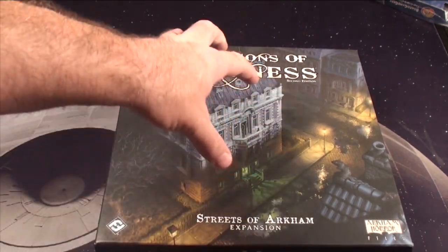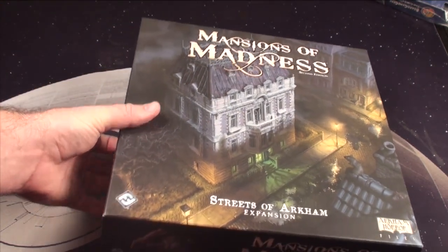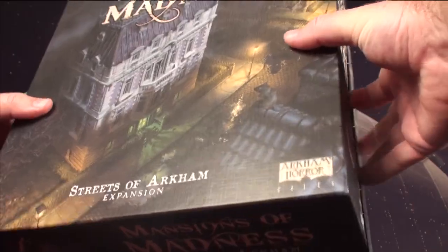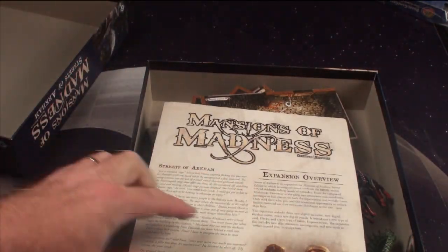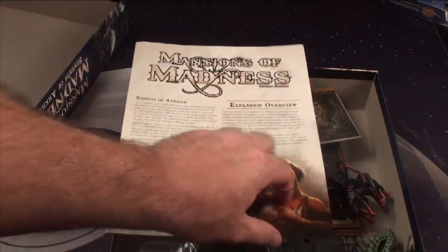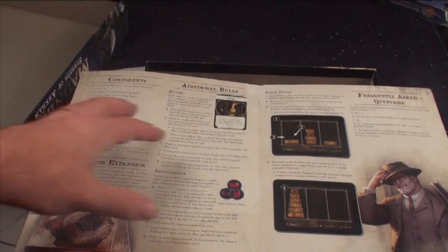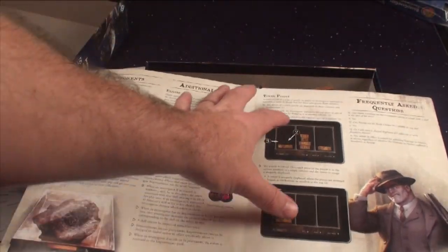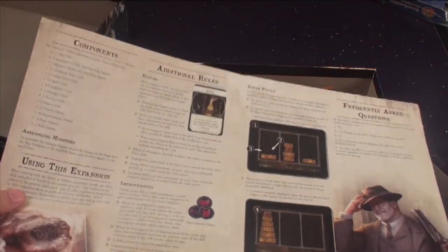Here's the Streets of Arkham expansion for Mansions of Madness. It's going to be a big box expansion, although surprisingly it's not going to have very much in it. You're going to get a little rulebook which tells you a little bit of story — very little. The expansion icon, components list but no picture, so if you get things mixed up, good luck. Kind of how to use it, the new tower thing, some FAQ and additional rules. The back is just credits. Not a lot of new stuff, although I do like the new puzzle quite a bit.